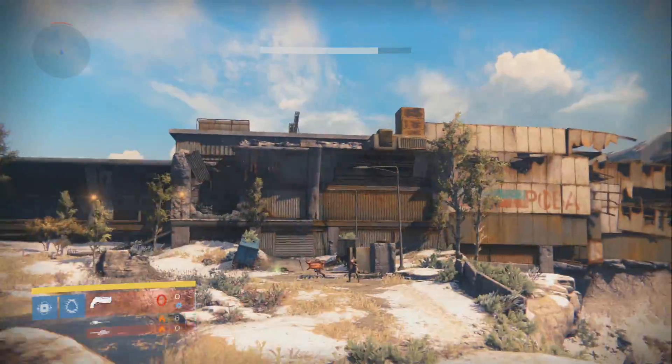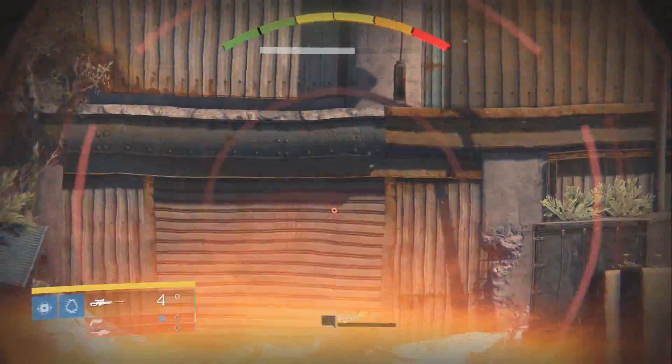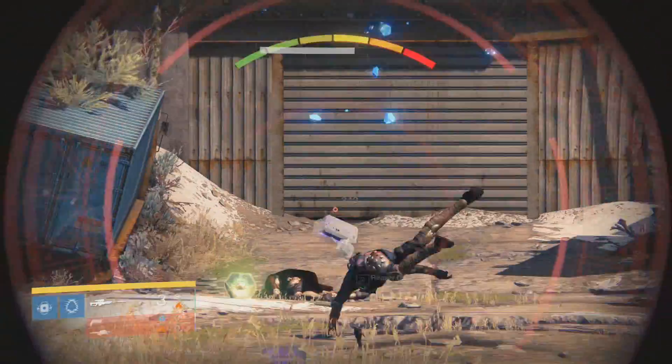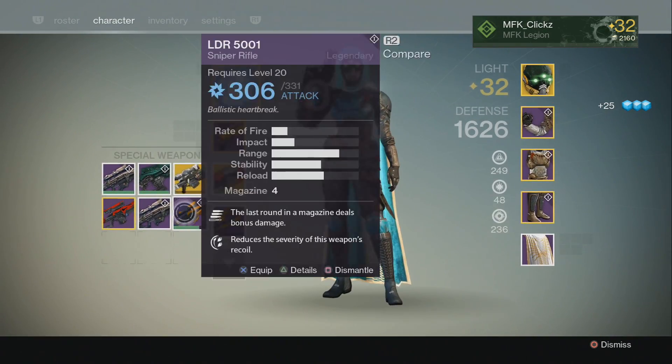And then from there on out, every enemy you kill for about the next 15 to 20 seconds is going to drop heavy ammo packs, so you guys can use this to fill up your heavy ammo. Very, very useful during portions such as the raid. I actually tried this out this weekend, and it works every single time.